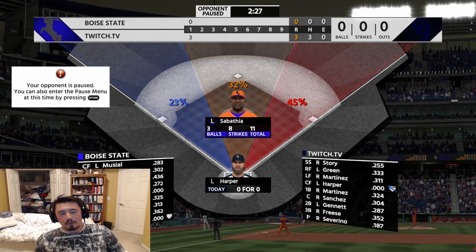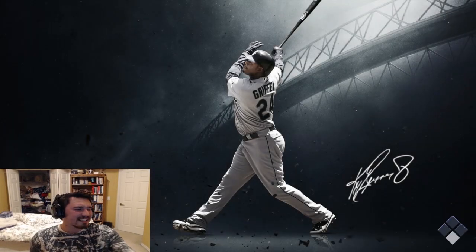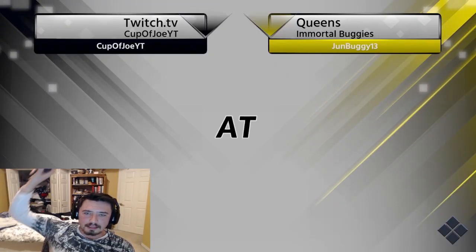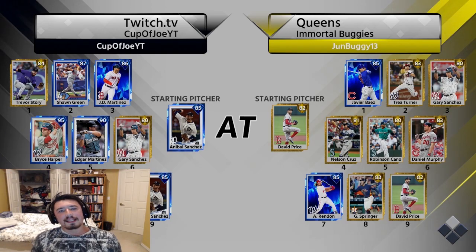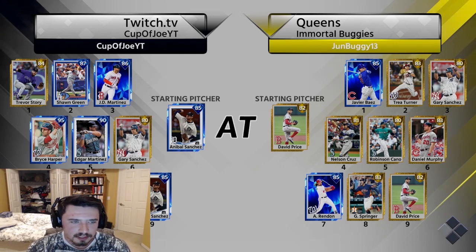I didn't even get a chance to get Bryce Harper up. All right guys, we're going to play another game. We got the queen's immortal lineup — let's get it. We got Anibal. Give me Bob Feller on the mound. Maybe I've got to put him down in the rotation just to better my odds of getting him.